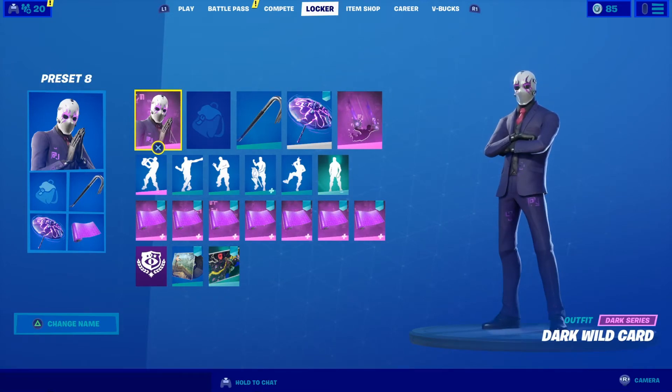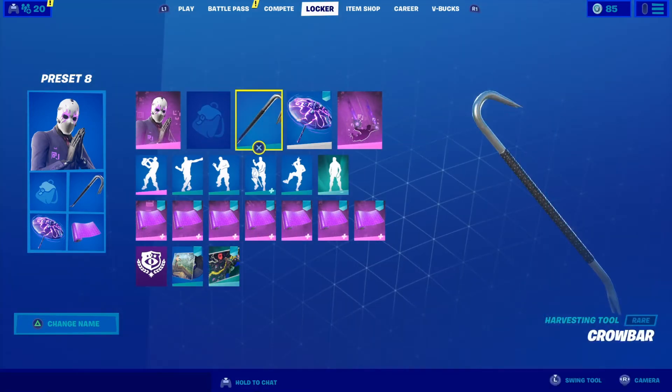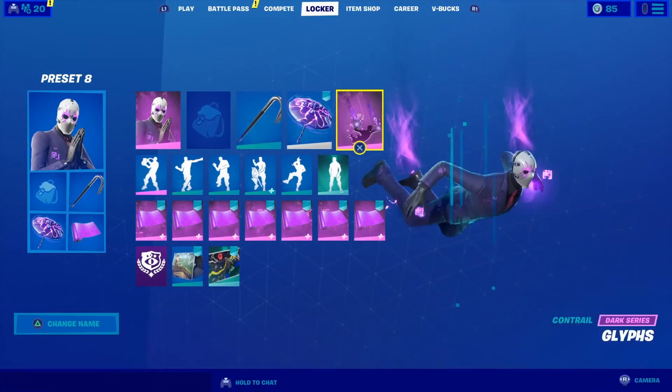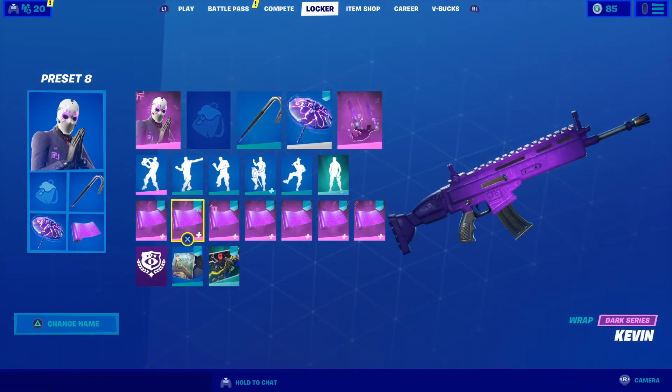This next skin combo you might have seen me use in other videos. This is the Dark Wildcard skin, no back bling, Crowbar pickaxe, the Stormsail Umbrella — it's glitched right now, doesn't look like this in-game. This cube effect contrail, and then this cube effect wrap. This looks really nice in-game. If you want to see what it looks like, go watch my FPS video.